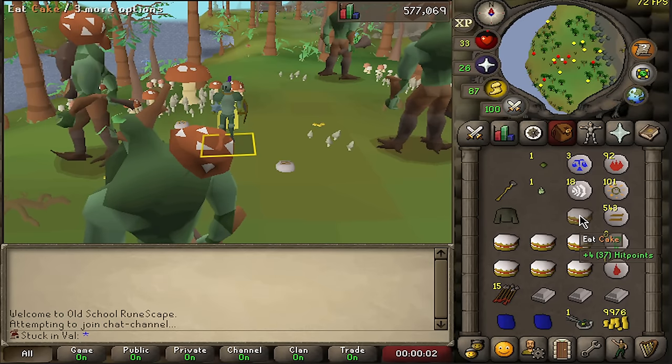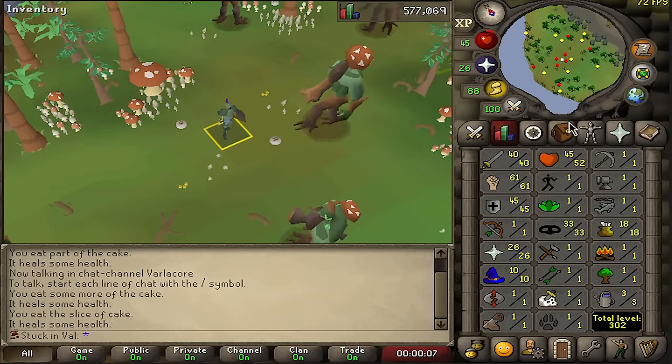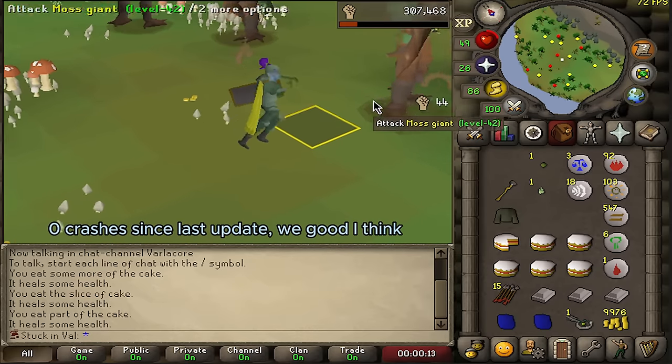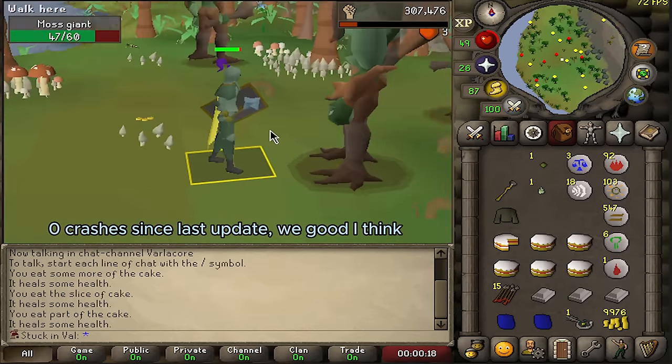We're back — are we dead? We shouldn't die this fast. This is an issue. If I'm in the middle of a moss giant kill, that's why I'm trying my best to be at full HP. Imagine this happens when I'm doing Perilous Moons — it's just GG. I don't know what to do about it. My Rune Lite literally just self-closes.